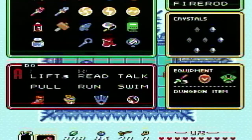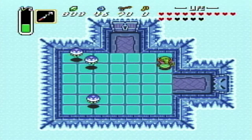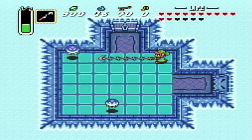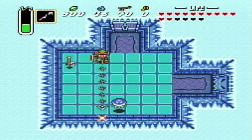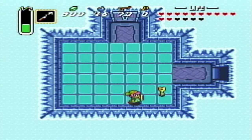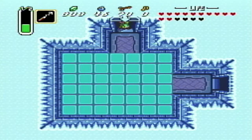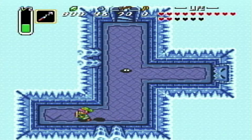Unfortunately, the only way to destroy Freezors is with the fire rod. My choice of weapon for this place is the hookshot and the fire rod, honestly. Hookshot just because you can reach across and get rid of enemies that would otherwise be a pain. Because you may notice, there's a lot of ice here, and ice is usually more of a pain in the butt to traverse around in - you're constantly slip-sliding all over the place.